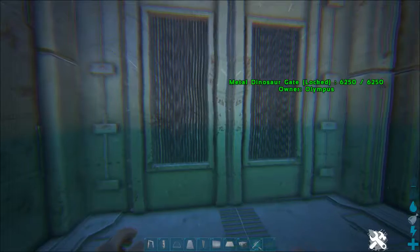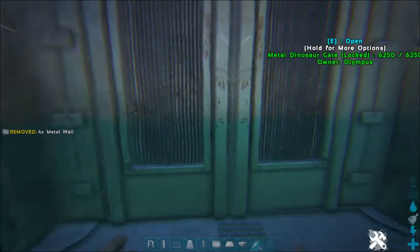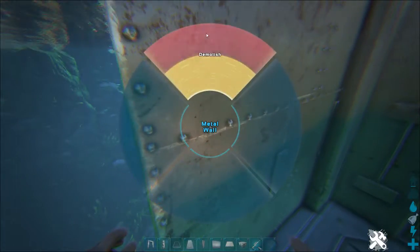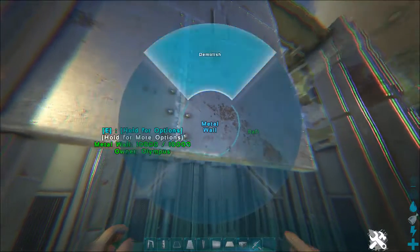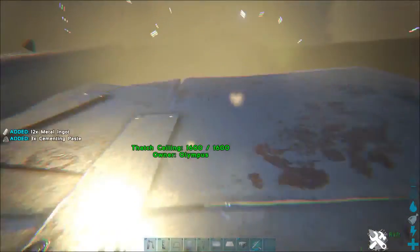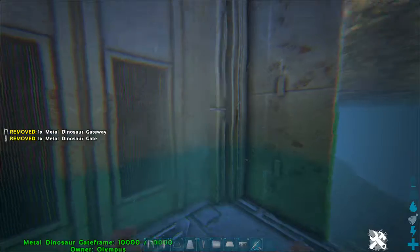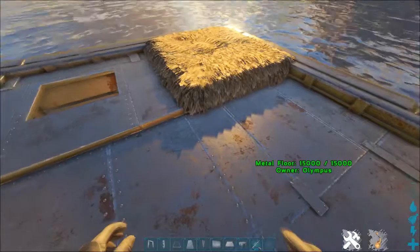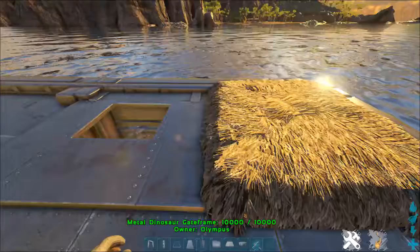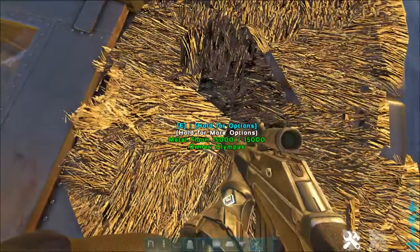Then move this wall over here and simply build another floor piece. Since we already have it, you can remove this wall and move it to the higher part. Since we've already done with the lower, you can remove this by placing a foundation under it first, and then removing the piece.